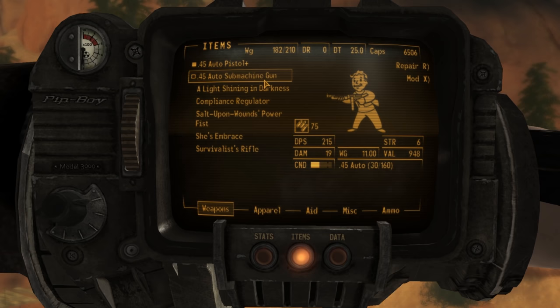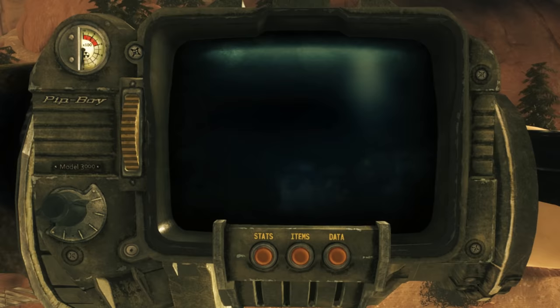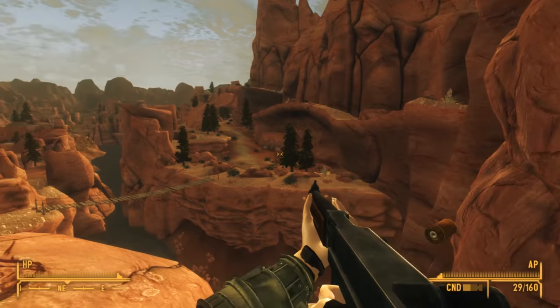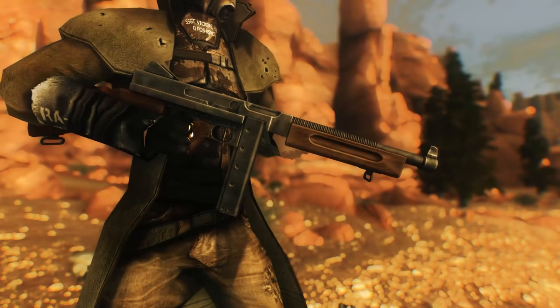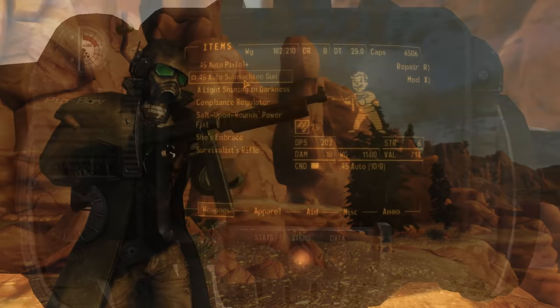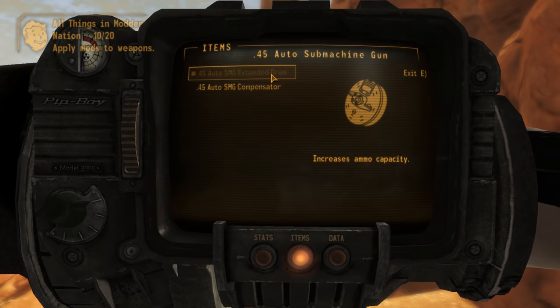Next up is the .45 caliber automatic submachine gun. These weapons are used by the White Legs, who call them Storm Drums. They came upon them after looting a US Army and National Guard armory that was filled with these things. These suckers are 11 pounds, making it the heaviest SMG in the game. It also has a pretty high spread, making it difficult to use outside of VATS. However, it does come with two mods: a .45 caliber auto SMG extended drum, which simply increases the ammo capacity, and a compensator, which helps reduce spread. This is what the gun looks like with both mods installed.